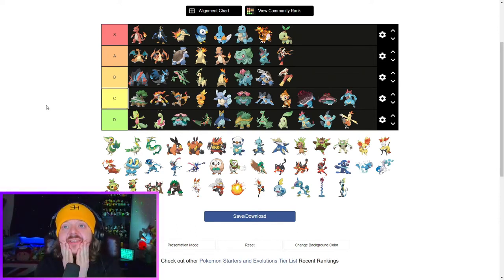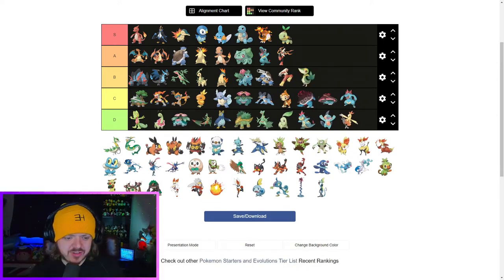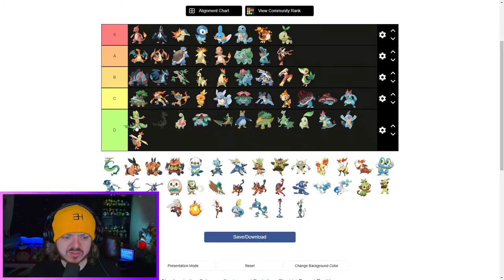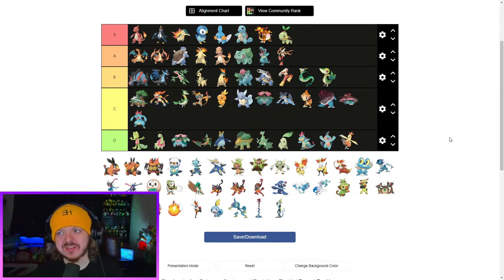On to Gen 5 now. Starting off with Snivy — I'll be real, I don't think I like any of them. That might be a bit harsh. I think Snivy's okay — bottom middle tier. Servine looks like the evolution of Snivy, which is always a good thing I guess. I don't know, I think it just looks worse — C tier. Serperior is an improvement, better than Snivy.